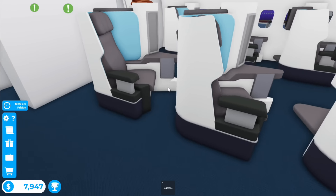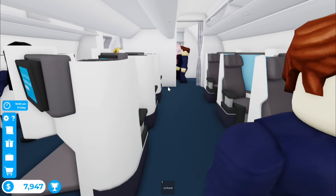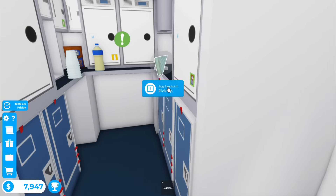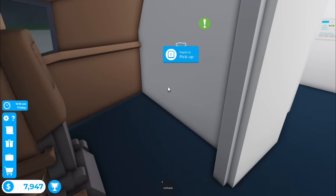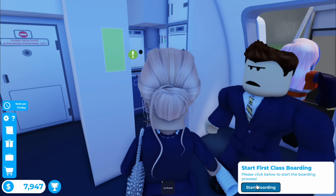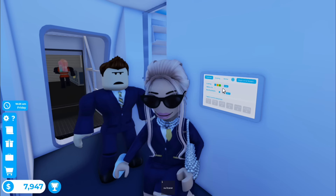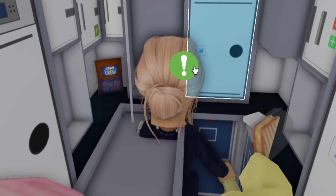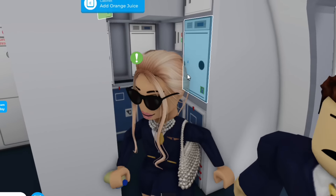Look at these seats - that's so nice. This is like Emirates. Oh my gosh, there's a gallery here. There's too much to look at. Let's just close this right now and put some boarding music on right away. Let's start first class boarding. I want the lighting to be white. I need to add cups in here. Excuse me, do you mind not shoving a trolley in my backside?